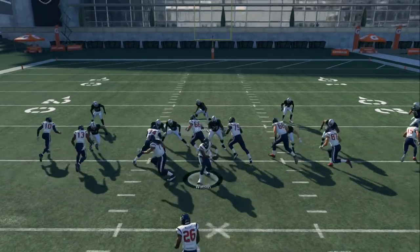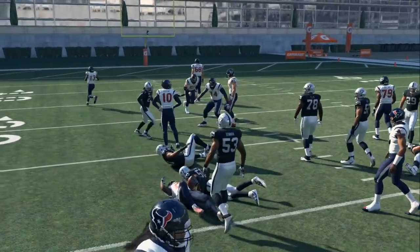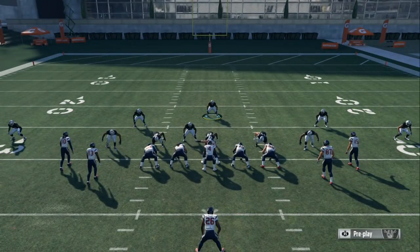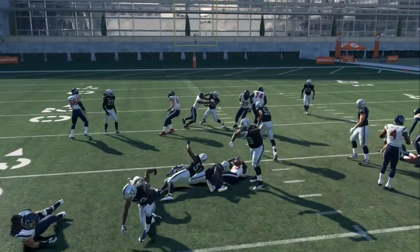A lot of people in the comment section have been requesting ways to shut down the stretches and shut down the tosses, because everybody that's played Madden 18 knows the run is really OP. So I'm going to give y'all a few of my key tips. You can come out into Tampa or into Cover 3, but the tip is to show blitz and get as many people in the box as possible.